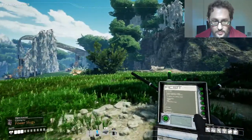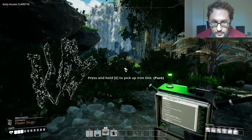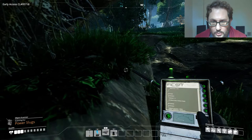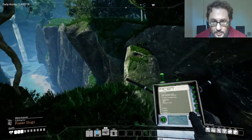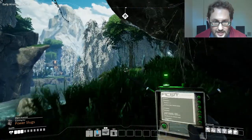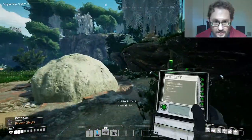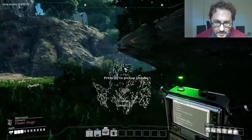Pure iron ore — so many resources. I'm hoping to find... I gotta be careful. I think when I came over this way I did a run-jump, but going back might be dangerous. This seems really dangerous — I think I would want to ramp down there. I think over that way is where I found those plants. I can't get up here unless I ramp, can I? Oh, I can go this way.